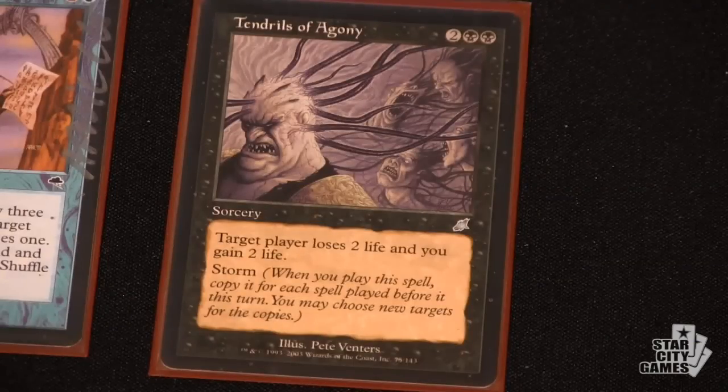The one Emrakul — obviously you have the ability to put it into play at instant speed via Goryo's Vengeance or similar, but you also have the ability to cast it as well, looping? Not really, I've never cast it. That would be a little impressive. I guess theoretically I could, but I've never had to. It's mostly used for attacking for 21 and shuffling in your library — like if the Tendrils is on the bottom six.